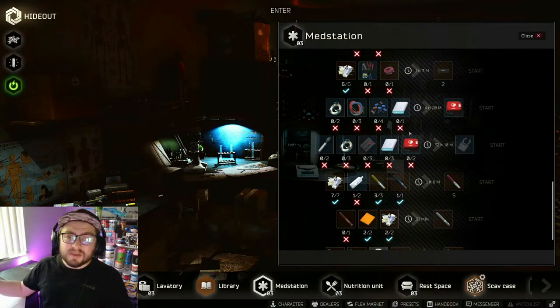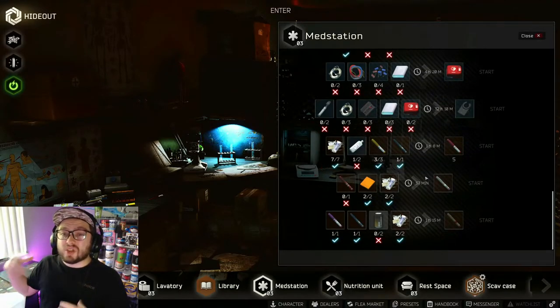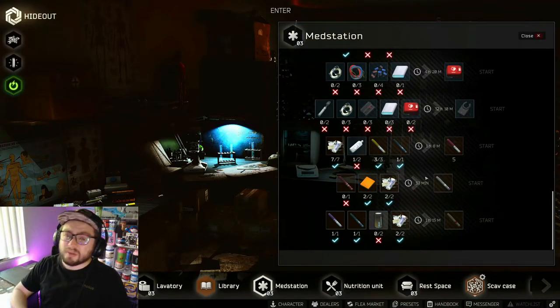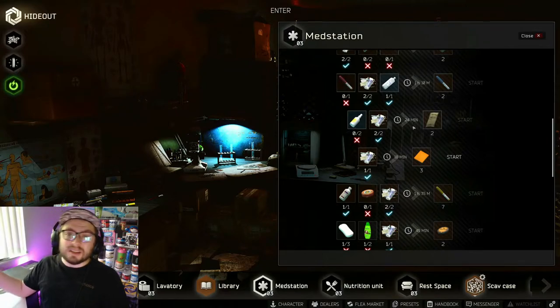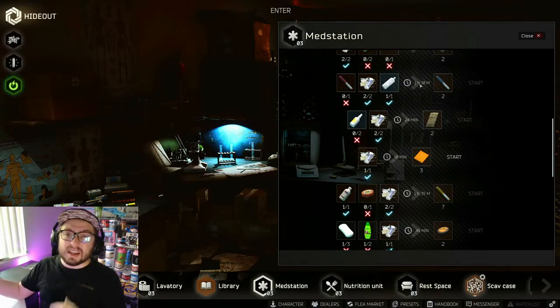The last station is the med station. Defibs and LedX items will drop in price over the wipe — just like the FP-100 filter, they're great early wipe but less worth it later. The most profitable things from the med station are stims — specifically antidotes, mules, and SJ6s. The red stim isn't super profitable but you can use the red stim craft to create the SJ6. The SJ6 and mules sell for 60 to 80k each while putting in only about 40 to 50k.